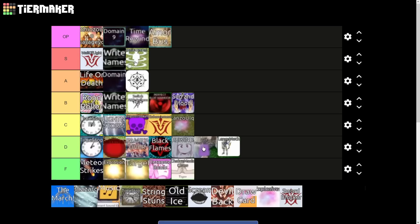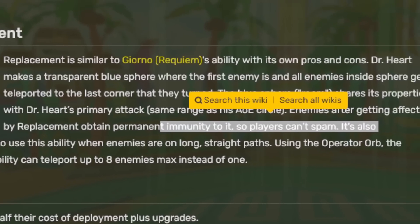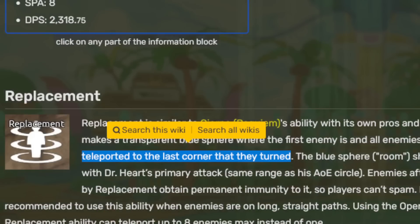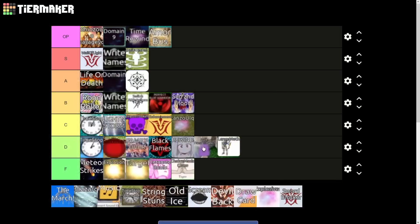Replacement is meta — it basically teleports the enemies back on the track. It's kind of hard to explain but basically the enemies get teleported to the last corner that they turned. This was busted for the Rumbling event back in December — it was freaking insane. So for that reason alone it's good enough for the S tier, and of course it's also leaderboard meta as well. Actually it's meta for the raid sort of, so we'll drop it high S tier.